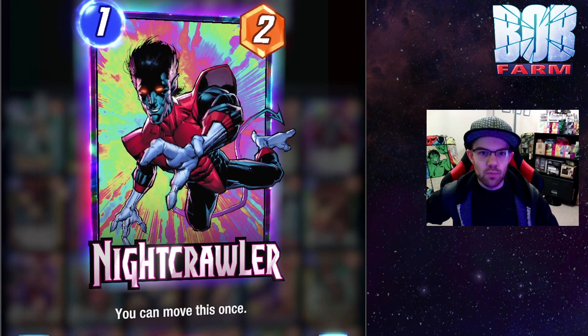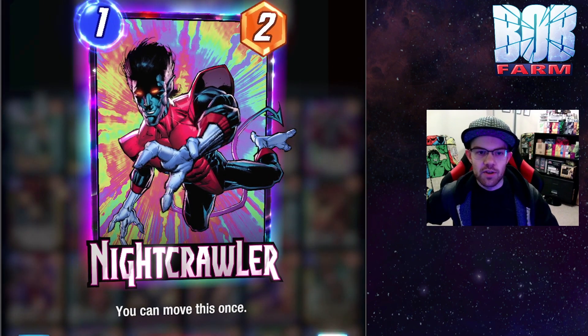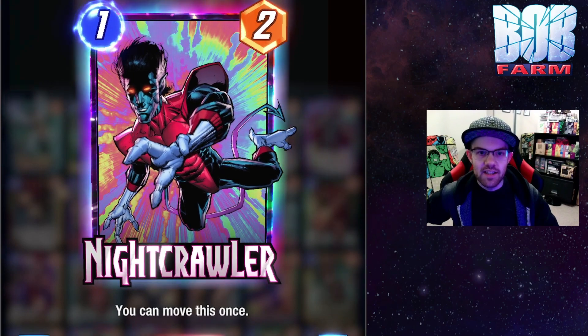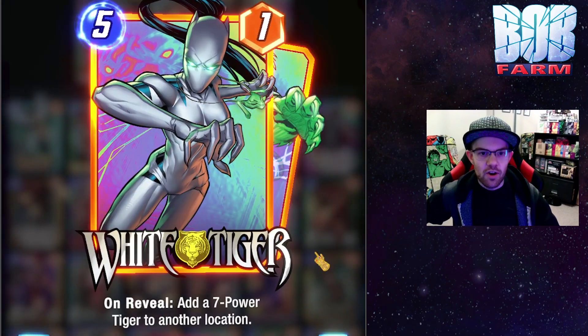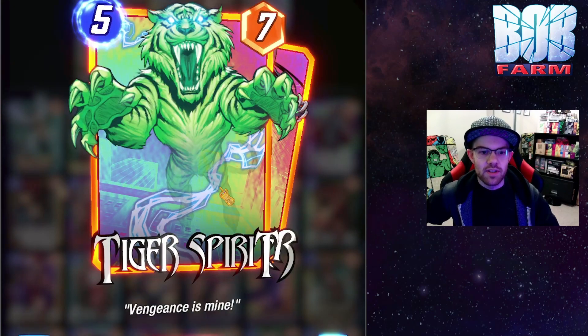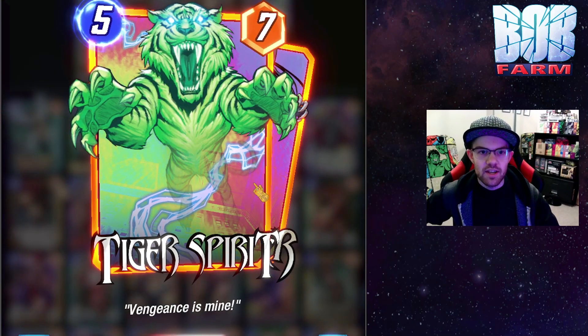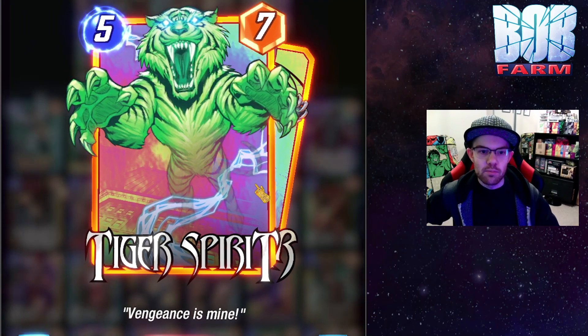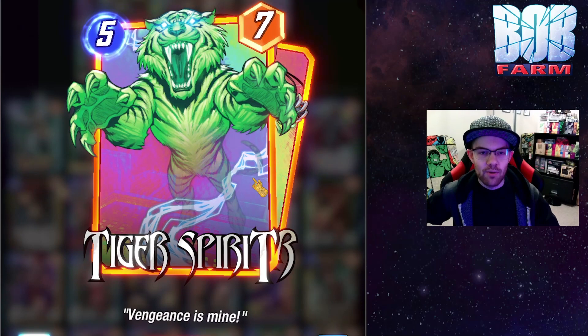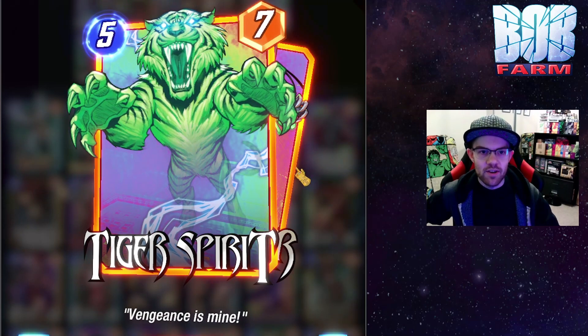Starting with some Series 1 cards, Nightcrawler can be an effective tool for getting into this location, since you're free to just move it in there. Another card that could be effective is White Tiger, who can put the 7-power Tiger Spirit into another location. Combine this with an Odin, and you have some pretty good odds of getting large power into Morag, which will typically be hard to do.